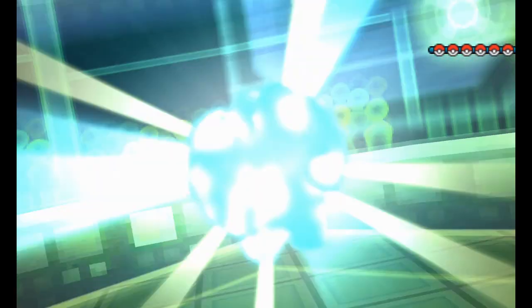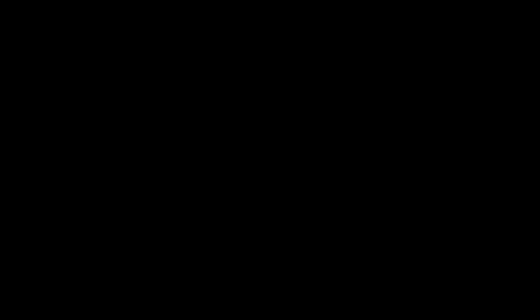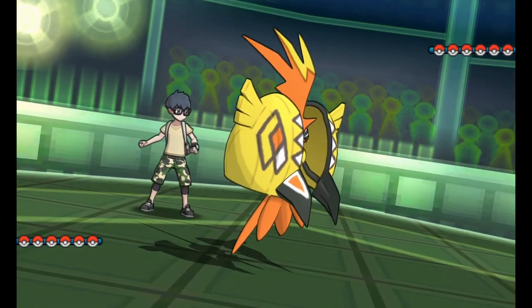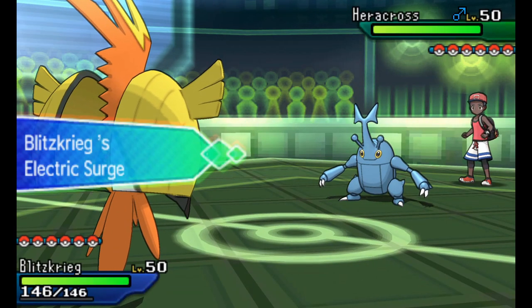With this team I like doing my Bolt Switches with Tapu Koko, and if there's a ground type in the scenario, well I can't really do that. I'm going with Mega Heracross and I'm going to start off with Tapu Koko holding Choice Specs.